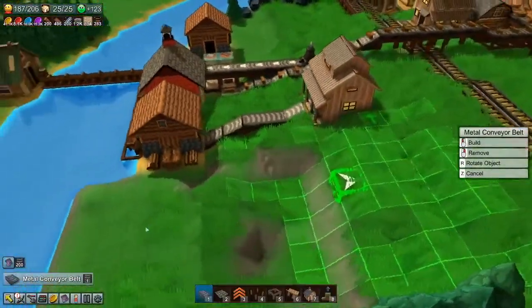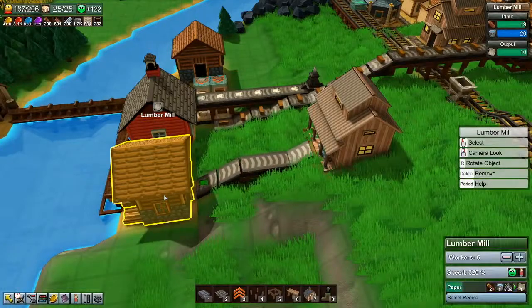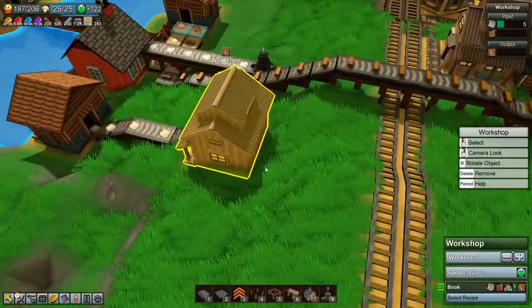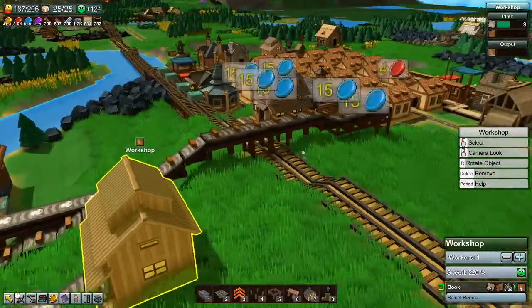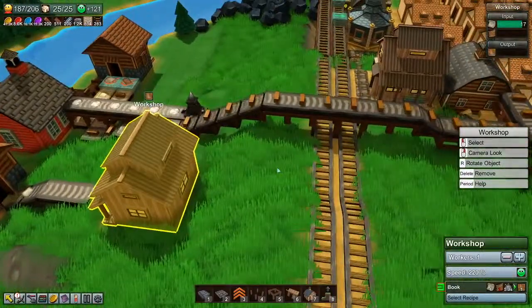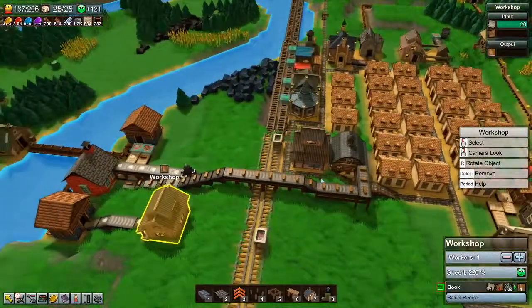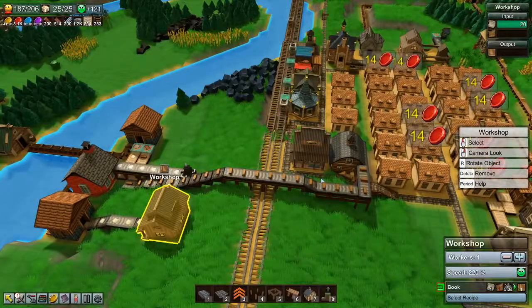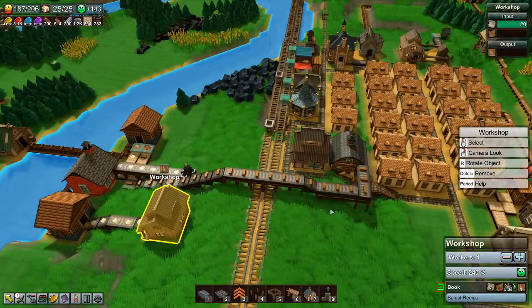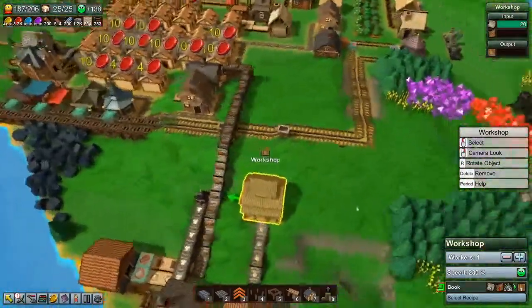That works now. All I need to do is rotate that - it will start feeding paper into the workshop. Now I just need to get the leather over here. Wagons maybe? It's quite a long way for a wagon to go, but a wagon will be enough - it only takes four leather, so that's one book per trip.